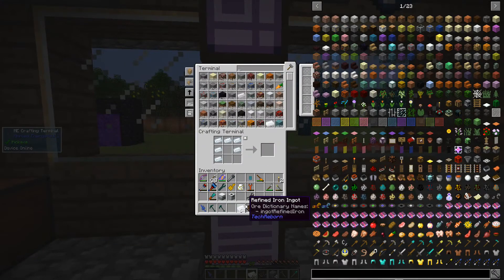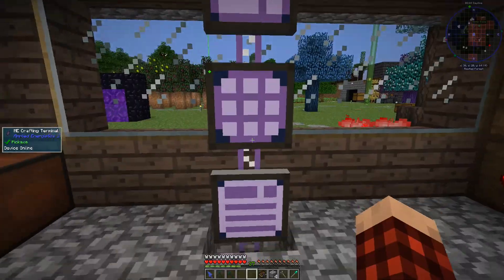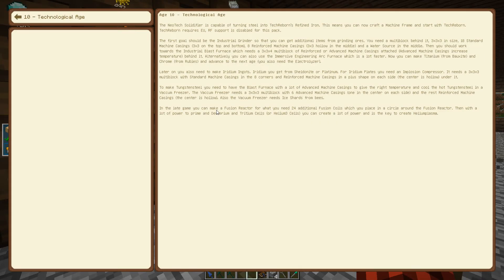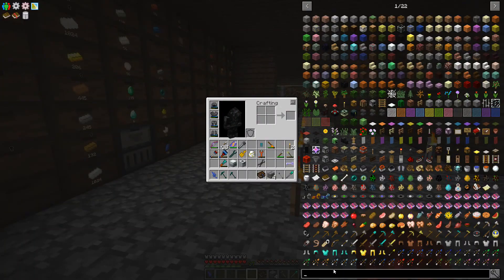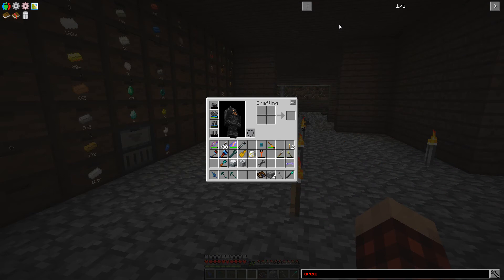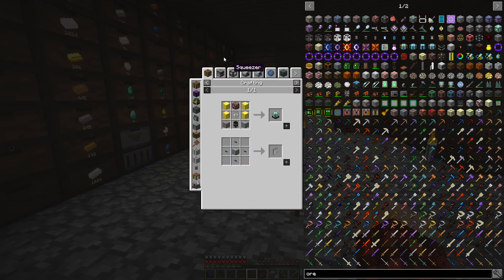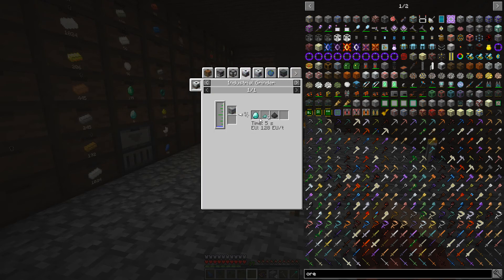Alright my friends, we are back! So I made myself a bunch of refined iron ingots — we have a bunch of those now, which is kind of cool. I was reading the guide trying to understand it, and it says your first goal should be the industrial grinder so you get additional items from grinding ores. I'm trying to figure out what I would need that for — so like if I look at ores, and then we look at diamond ore in the industrial grinder, if I grind one of these we get this stuff.